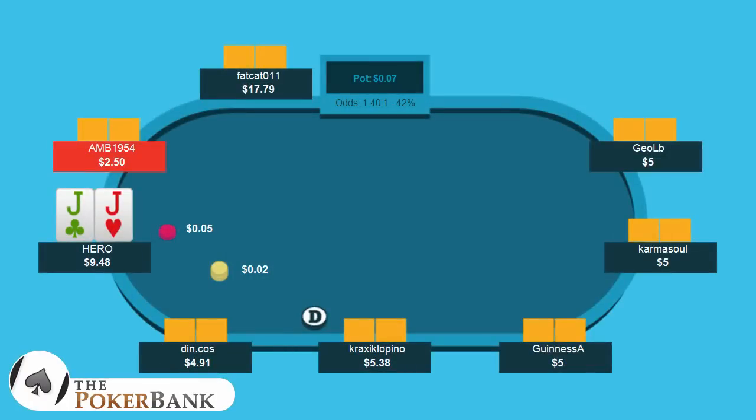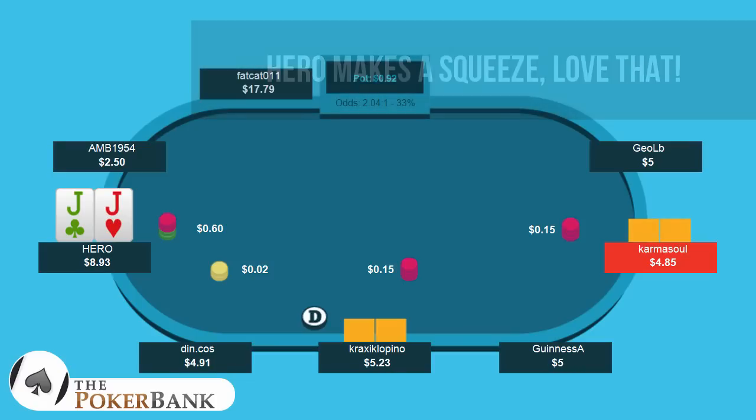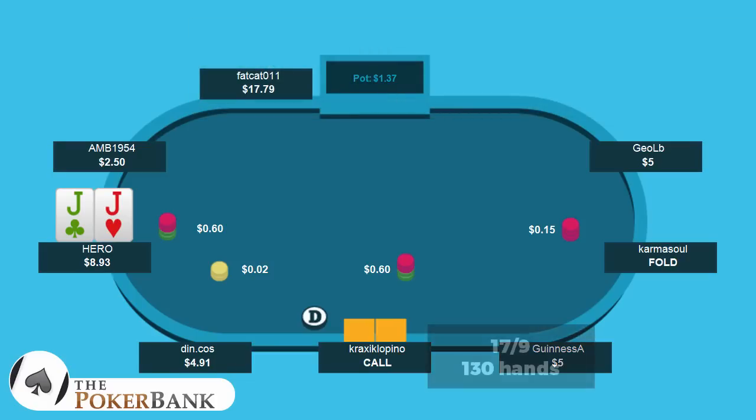In this hand we're in the big blind with pocket jacks, there's a raise, there's a call, hero decides to squeeze — liking everything so far, size looks okay. We end up getting called by Cracks, and Cracks is a 17/9 over 130 hands. Over 130 hands I'd really like to see things like 3-bet percentage and fold versus 3-bet.